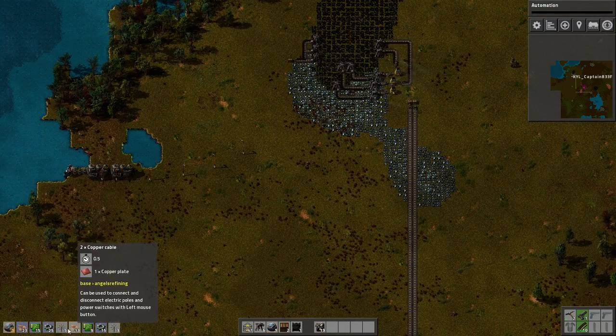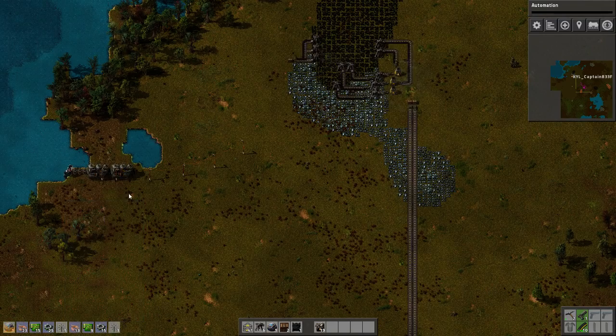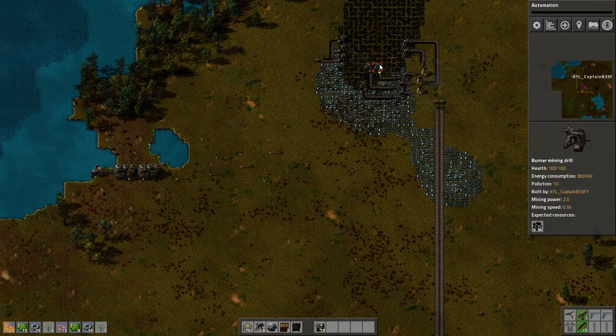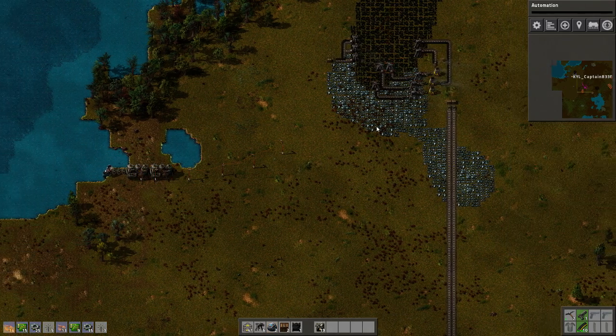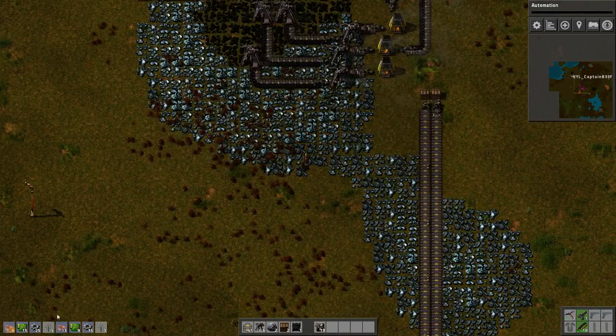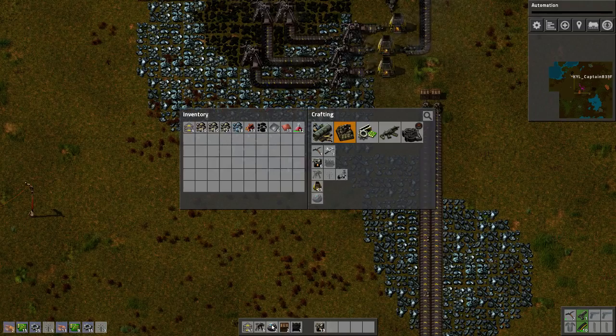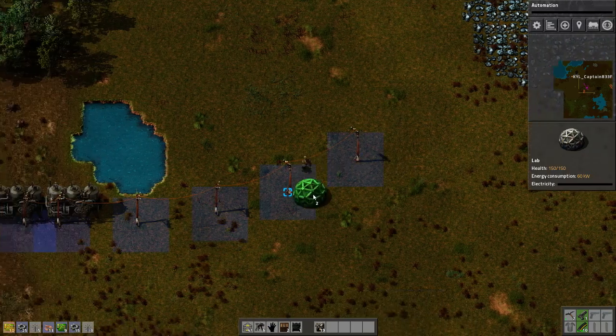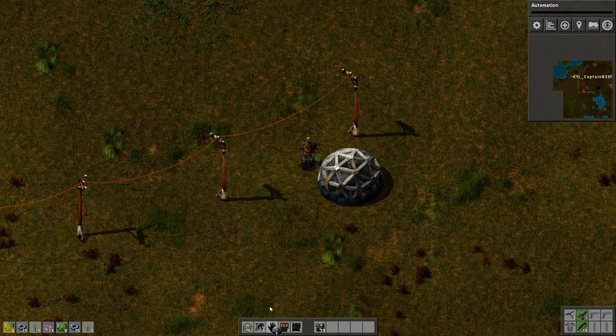I'm making a crap load of electric mine drills. Because we have power now, there's no reason why we should be still using these crappy burner drills. We need to start using electric — it's a lot more efficient and a lot better. I got two labs I want to place down. They take 60 kilowatts, so I'm going to place them over here. Boom, powered.